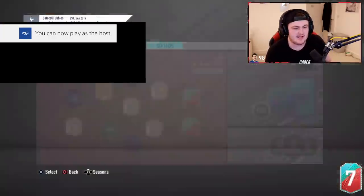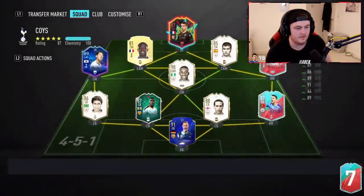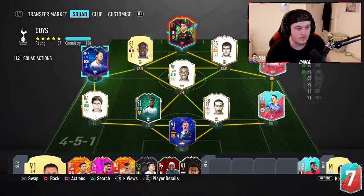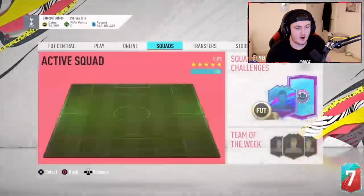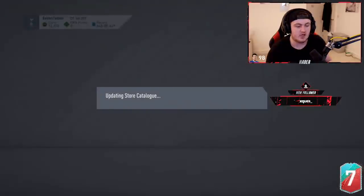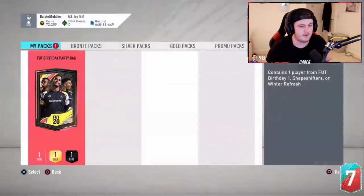Alright, next up is Joe's pack. Looking at the team, he's actually already got a couple of Foot Birthday players in there — it's a nice team. Foot Birthday Mbappe. Foot Birthday Sissoko would be perfect. There are a few good players that would improve the team. Given there's a lot of icons on the team, if it's a good player, he might be able to get them in on 8 chemistry with the icons.